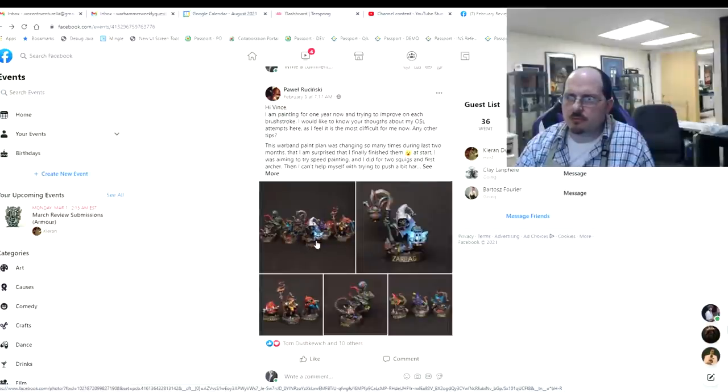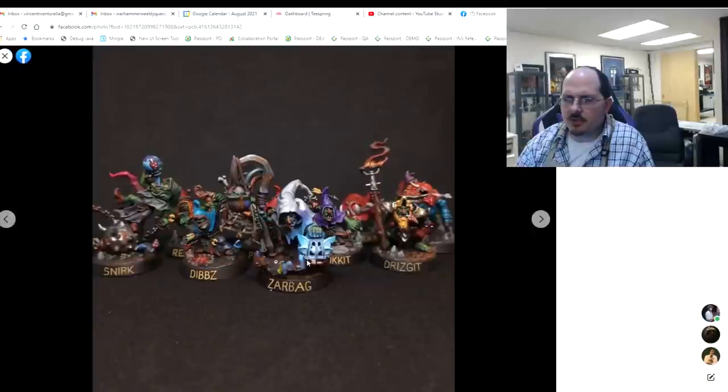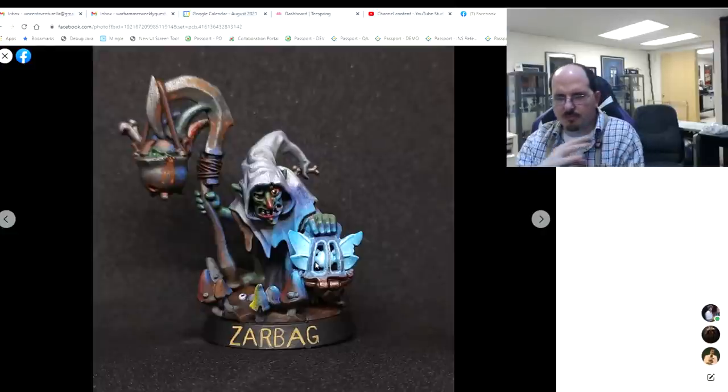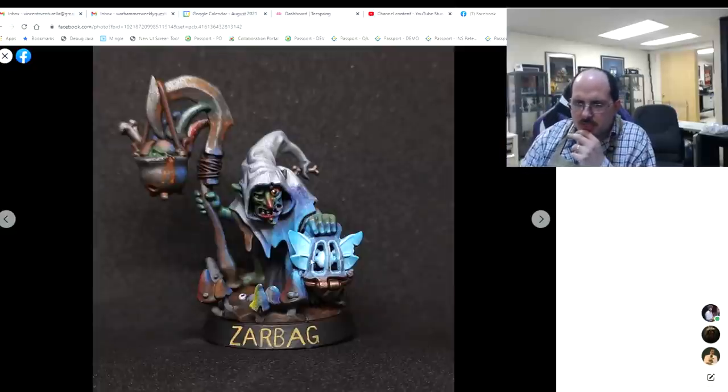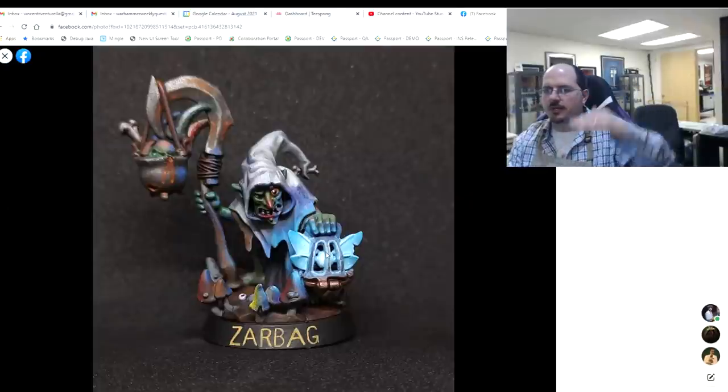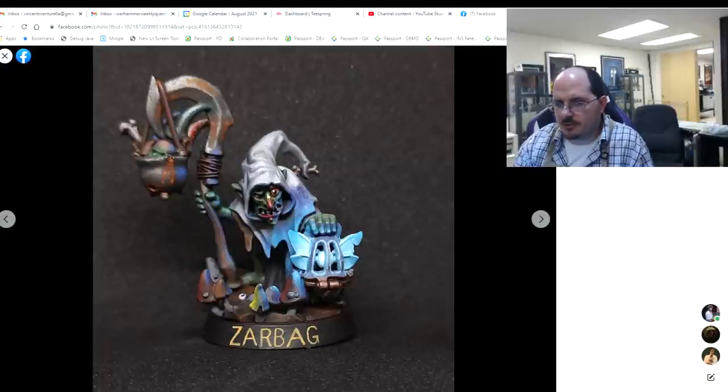Next up, Powell with his wonderful warband, looking for thoughts on OSL and other tips. They look very nice — very colorful. I love the little touches of freehand like the mushroom on the bottle and the images on the cloaks. Getting over to Zarbag to talk about the OSL: yes, it works. You might want a dark line right around the inner edge — just a nice thin, not-black, slightly darker line around the bottom edge to create a little separation. Also thin out the light that's spilling out, as there's a little too much with a very hard edge — just the very edge should carry a little light.